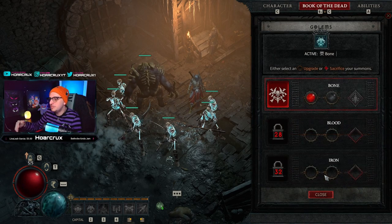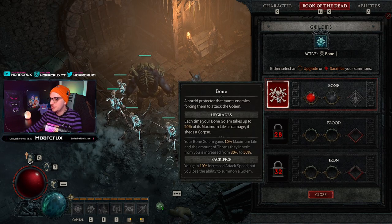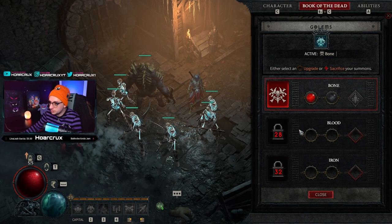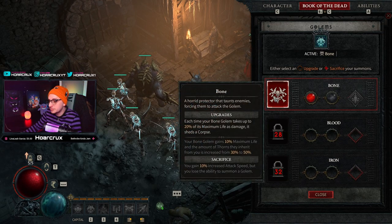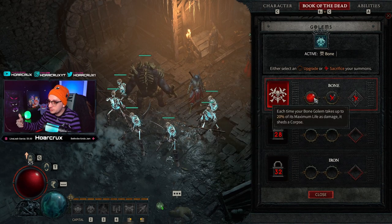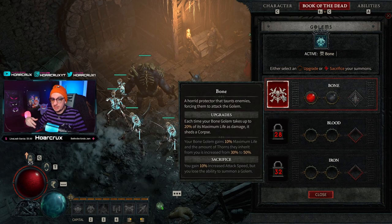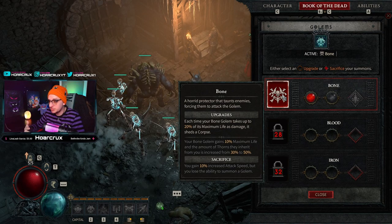Last but certainly not least is our bone golem, Frank. At the point of making this video level 25 is the cap, so you can't go Blood Golem or Iron Golem yet — ideally we'll go Blood Golem when the game goes live. For now go with the Bone Golem and take the first option: each time your Bone Golem takes 20% of its maximum health in damage it sheds a corpse. This is really strong because the golem's active taunts everyone in a huge AoE forcing them to attack him, and he gets mobility and damage reduction, so he sheds a lot of corpses.